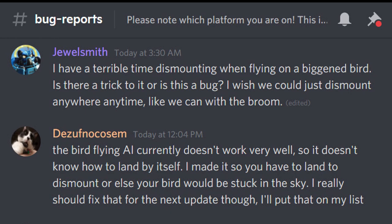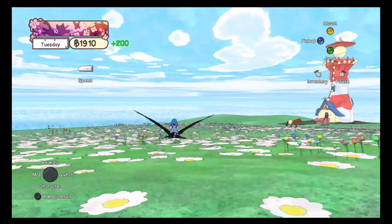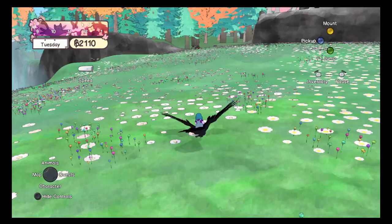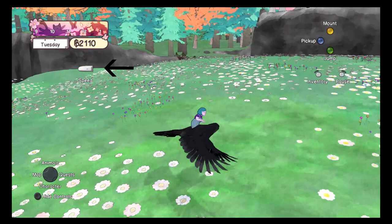Des said, "I made it so you have to land to dismount, or else your bird would be stuck in the sky. I really should fix that for the next update." They promised to put it on their list. But I asked, "How do I get off of this bird? What is the recommended course of action?" And Des said, "You can't land if you're too close to the ground, obviously, so you need to press the speed button" — which they said they should also fix to be labeled 'fly/land'.